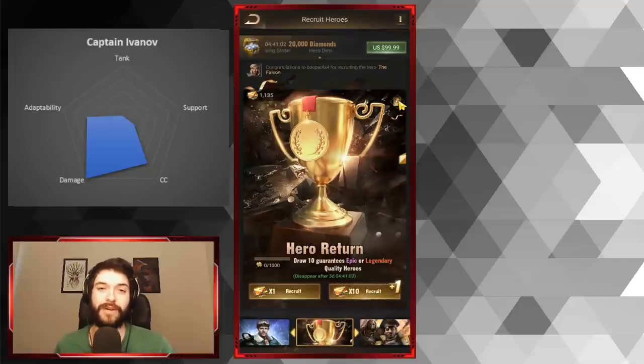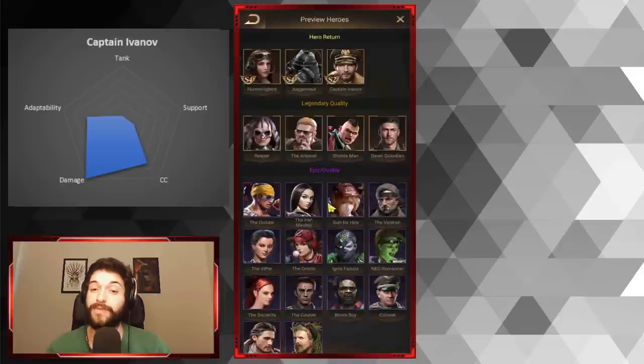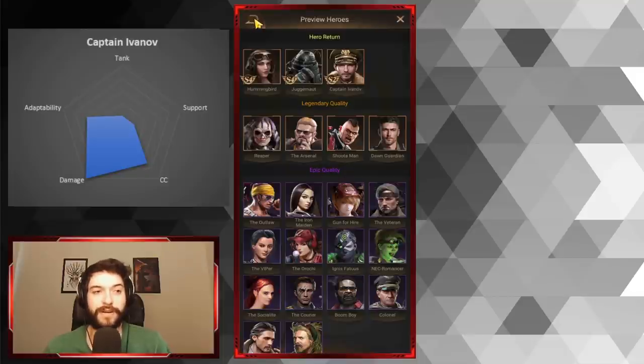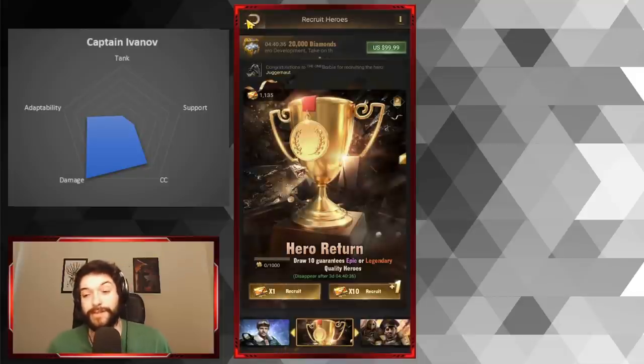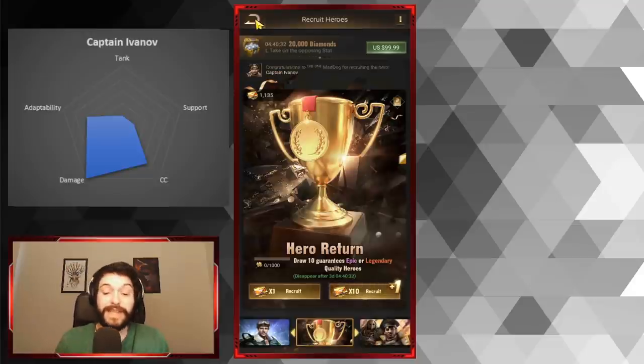For the new heroes, you'll probably need about 750 to 1,250 tickets each — realistically about 1,000. It depends on where you are in the game and how badly you want the Season X heroes. Hummingbird matches up very well with Season X — she's essentially just a cheaper Season X hero, which makes her even better.